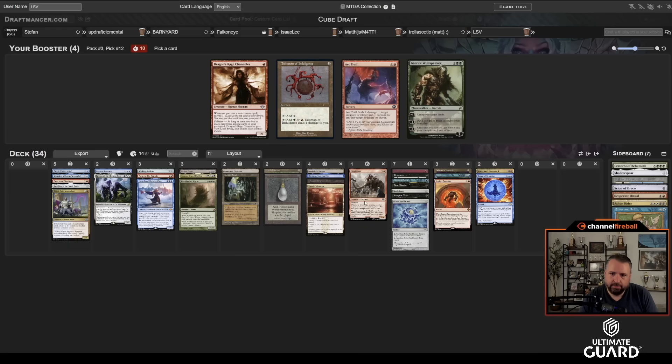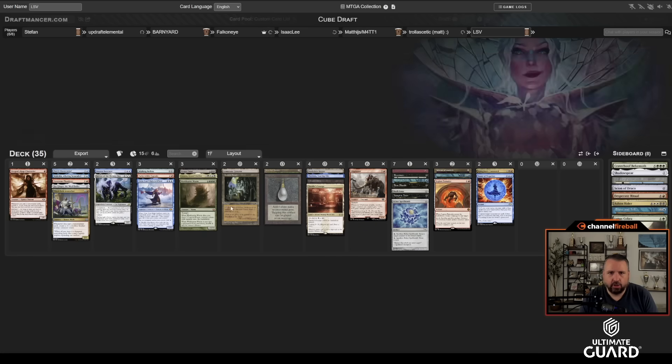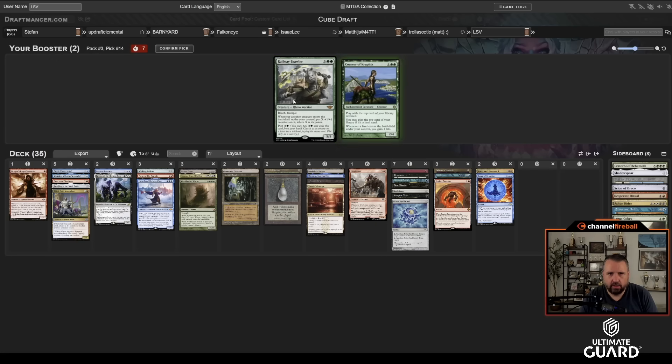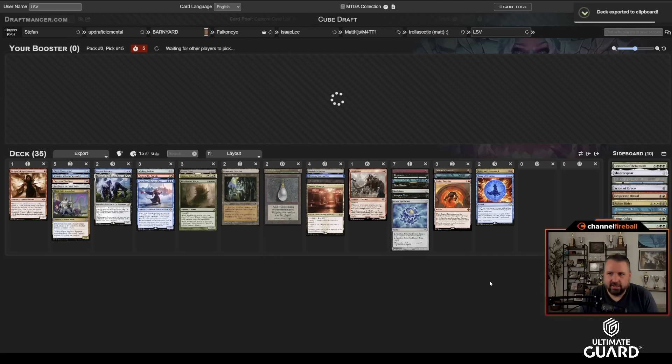Dragon's Rage Channeler could be pretty good with Skull Clamp. I don't think I need the Talisman or Legion Extruder. Let's take Dragon's Rage Channeler. I'll take Nettle Cyst — am I going to play it? I don't think so. I'll just hate the Cobra. I feel like I passed a lot of green. I'll hate Railway Brawler. I think Corsair is actually worse. We're not getting anything else but that's fine because I have a lot to cut.